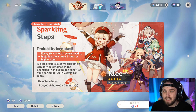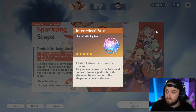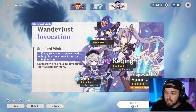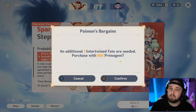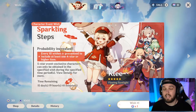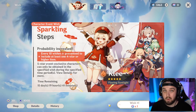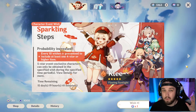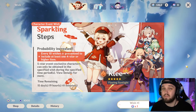Last but not least we have Primogems and Fates. You have the Intertwined Fate and the Acquaint Fate — you can buy one Fate for 160 Primogems. Use them at your own pace; it's going to depend on each character banner and who you want to spend them on. I've been saving up because I don't want Klee. I'd highly recommend doing quite a bit of research on the character you're pulling for to see if you really want them.